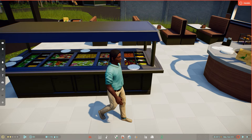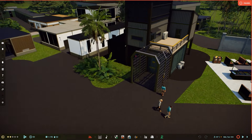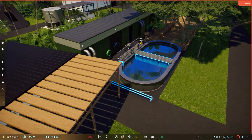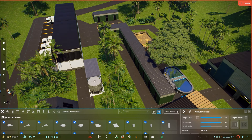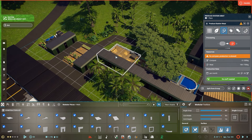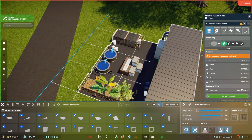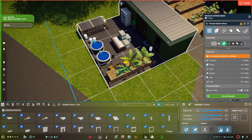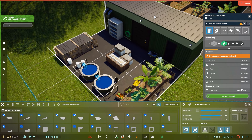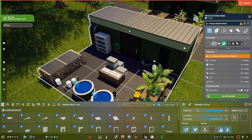Now we also have a usage for food — or better said, we now have a source for the food, because now we've got production items. All these buildings are actually individual modules. There's a produce station for fish, a produce station for fruit, one for meat, one for plants, and this one over here is a mix station that does everything. If you start off smaller, you can start with a mix station, and the bigger you grow, you need more of the individual items.